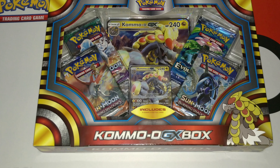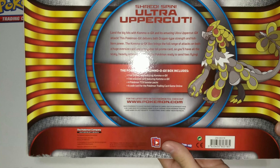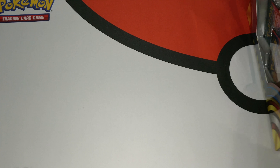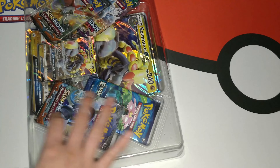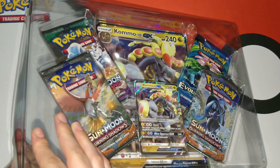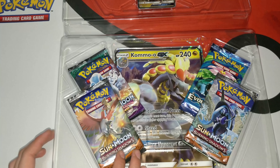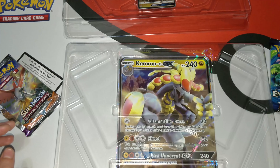That's what's in here — look at the back. Let's open the box. We found this at our local Target. Opening the box off camera since it's easier. There we go — we'll leave the Kommo-o GX card there as a little platform, and go ahead and take out the booster packs. Looks like we got a code card in there too.